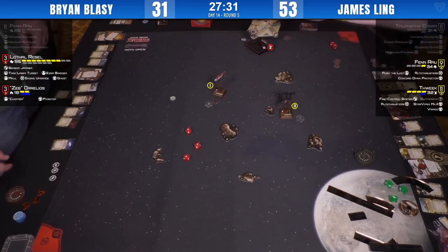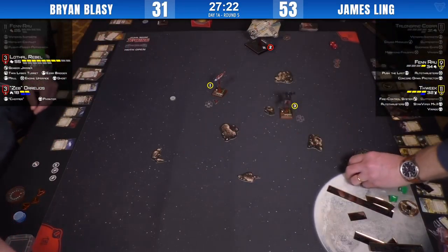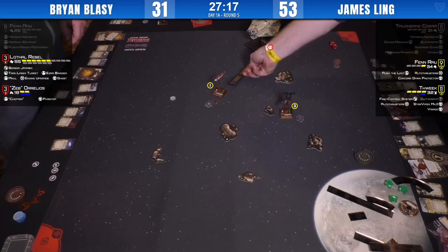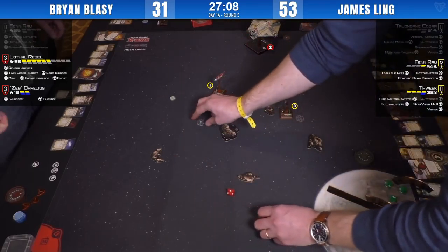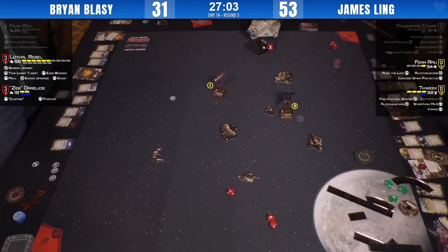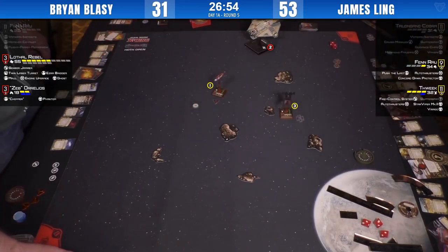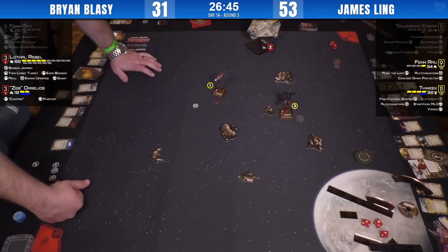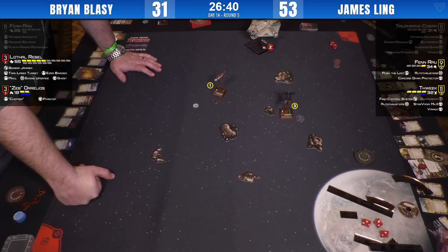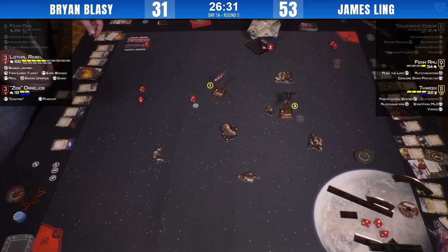Brian forgot sensor jammer on that one — three damage through, but only two damage after the evade. Fire Control System regains the lock — unfortunately a sensor jammer miss for Brian. Re-rolling the target lock: Ghost gets one die. Going to see if Fenn can dodge. A lot of Ghost players would take a primary followed by a TLT volley — which is better: four TLTs or primary and then two TLTs at range three? I'd argue four TLT volleys is the best way to sneak one damage in, but he's gone for the primary, Mauling that fourth die. Fenn rolls four with auto thrusters and focus.